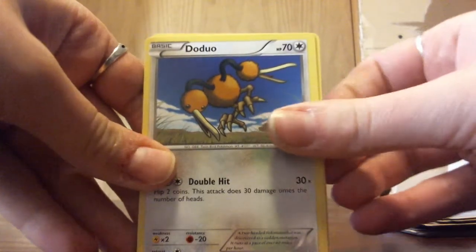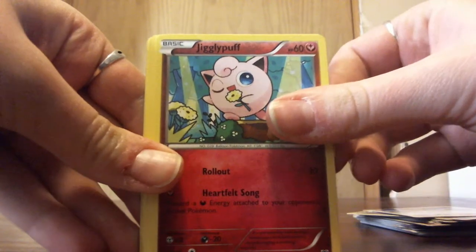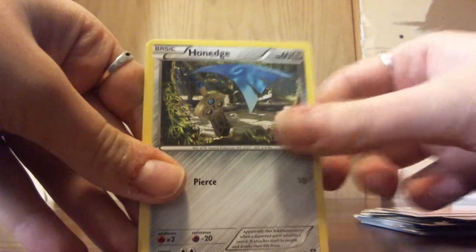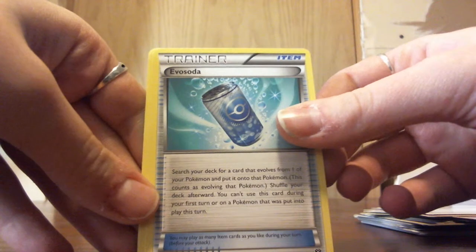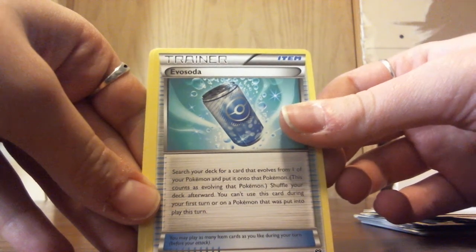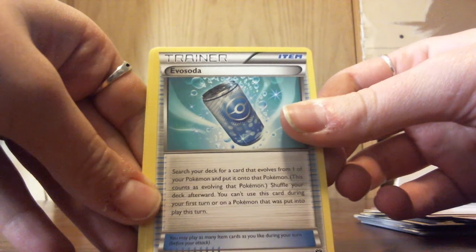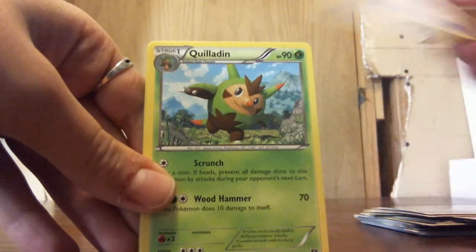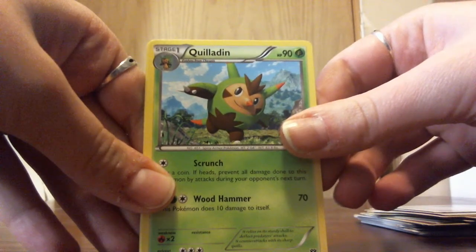Alright, let's open up the last one and see what we can get. We have Doduo, Jigglypuff, Pumkaboo, Slugma, Honedge, and Evo Soda. Drink it and you evolve — search your deck for a card that evolves from one of your Pokémon and put it onto that Pokémon. This counts as evolving that Pokémon. It's like a fancy Rare Candy that makes you evolve.